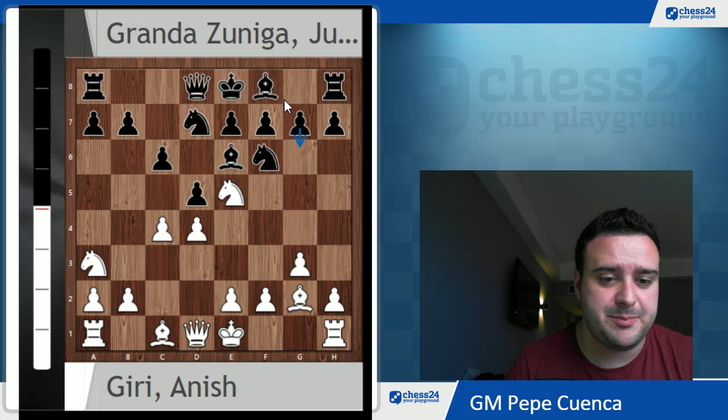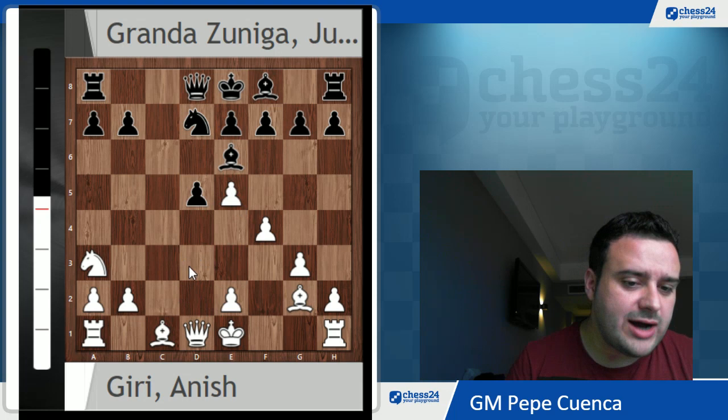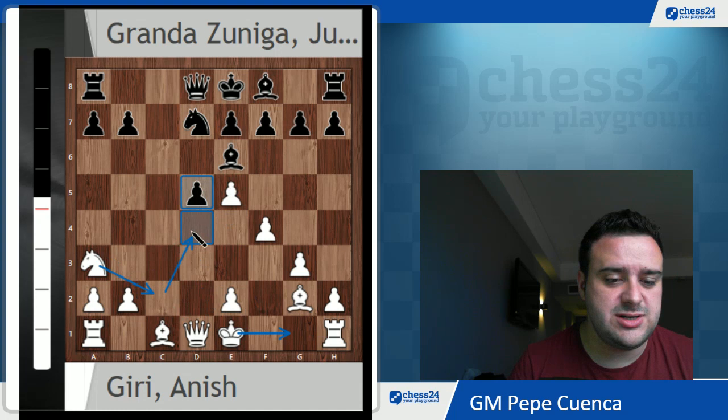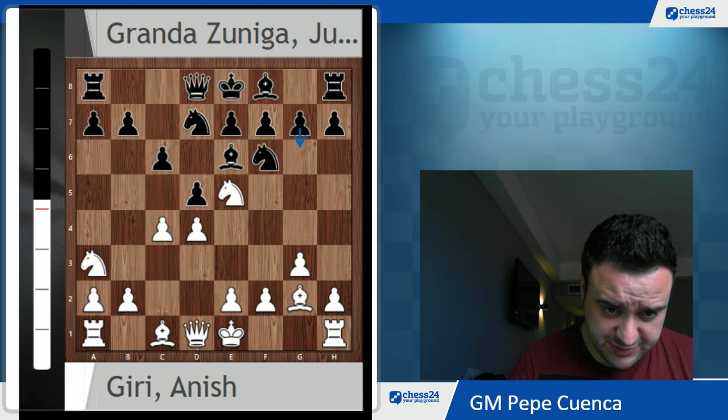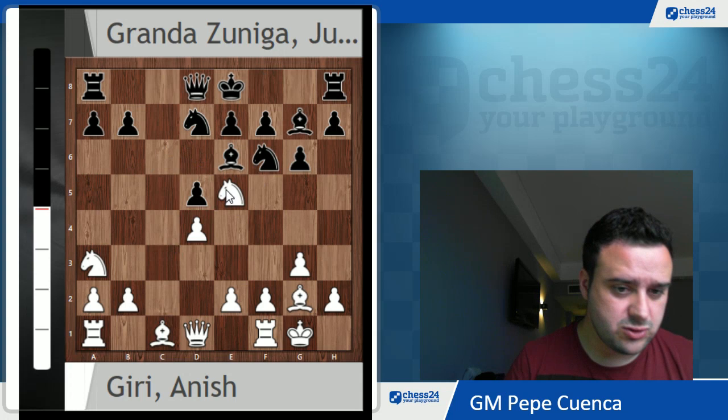At this point Julio plays g6, continuing development on the kingside. If you try to take on e5 then, after dxe5, Nd7, cxd5, cxd5, and for example f4, white enjoys a nice position — there is pressure on d5, a nice blockade later with the knight on d4, and a lot of space in the center. So after Ne3, Julio goes for g6, then short castle, Bg7, and cxd5 by Anish Giri.